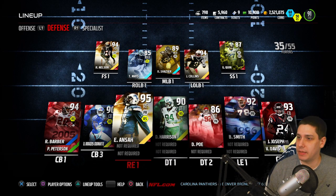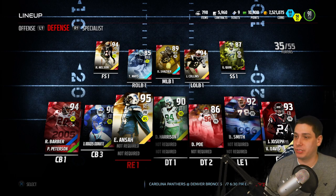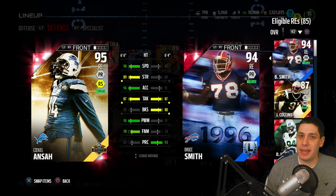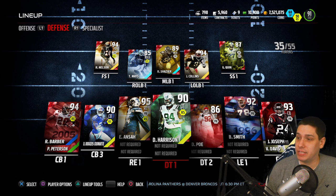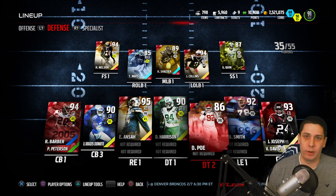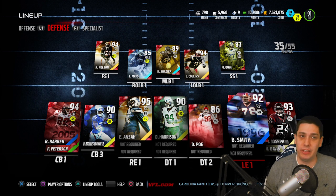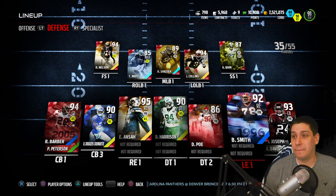On the defensive line, Ezekiel Ansah is our main pass rusher — an absolute beast of a card. Most people recommend someone with higher block shed in a 3-4 for run stopping, and I completely understand he isn't as strong there, but I haven't noticed it being a huge problem. He's getting after the quarterback really well. Damon Harrison is in the middle of the defensive line, and occasionally Don Terry Poe comes out in dime packages with four linemen. Bruce Smith on the other side is another really good card — I tried to find someone better at a similar price and couldn't.